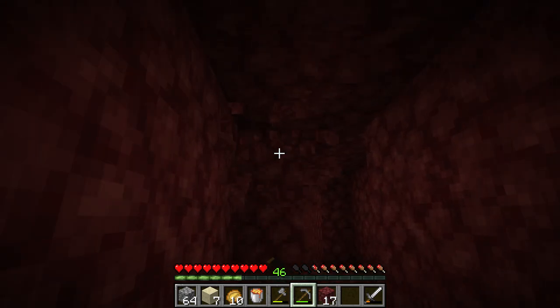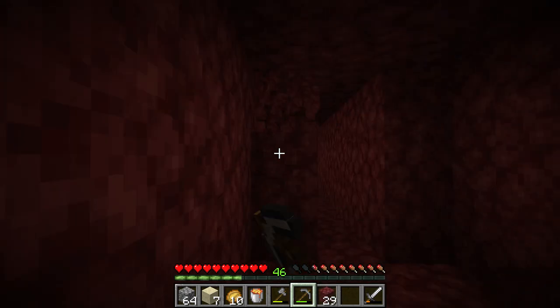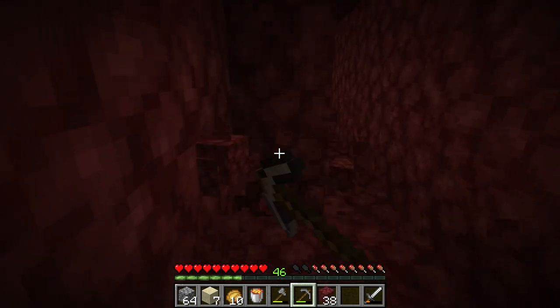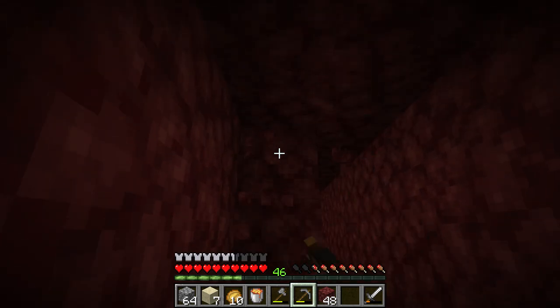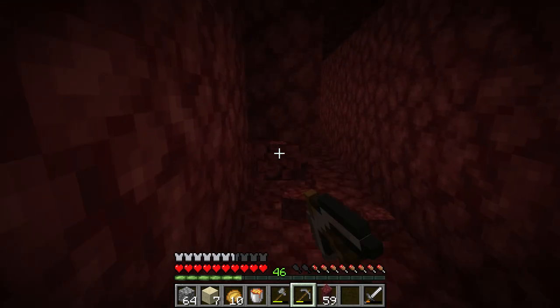For the stronghold, there's a couple of ways I can tackle this. I don't want to get lost down there, so I'm probably going to take some torches and just light the way. If it goes to a dead end, I'll just pick them up, or maybe leave breadcrumbs or something. I need to figure out a way to make that more efficient.